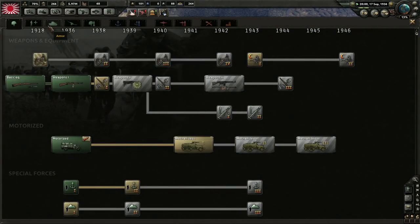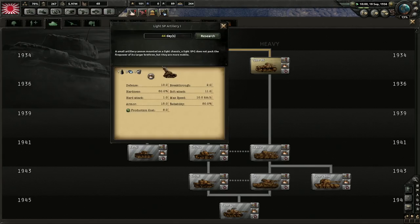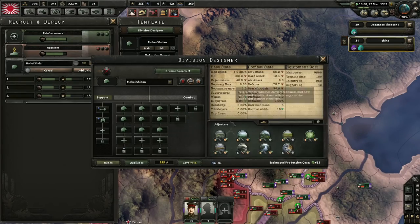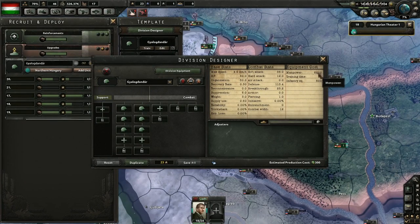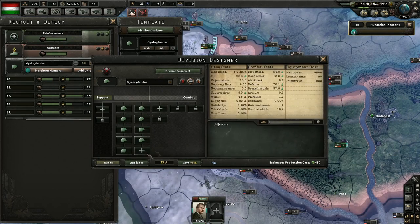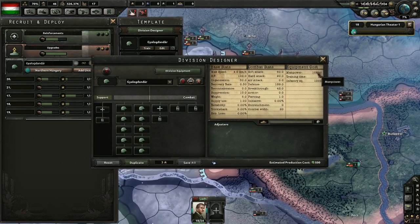There are 11 different types of support companies, but only five can be attached to each division, and you can't attach more than one copy of each type. Another restriction is that you can only select and add battalions and support companies that have been unlocked in your research tree. We'll examine that in the second half of this video. A division's fighting capabilities are directly determined by the type and number of battalions inside it. A division with only three combat battalions will cost less to produce and use much less supply, but also be much less effective in combat compared to a division of 12 combat battalions.